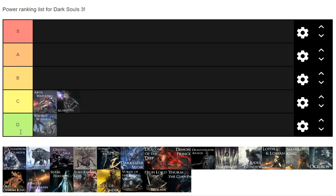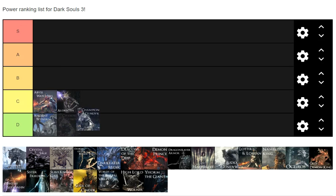Champion Gundyr — I don't really remember what makes him hard. Second phase he just charges at you a lot, it'll break your guard if you try to block, but other than that he doesn't really have anything unique. Iudex might even be harder than Champion Gundyr. Champion Gundyr is kind of a joke, kind of D tier — this dude doesn't really do much.